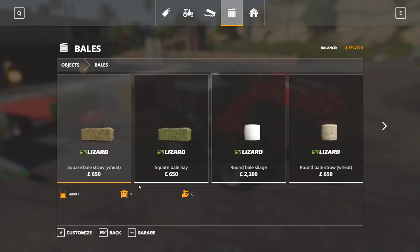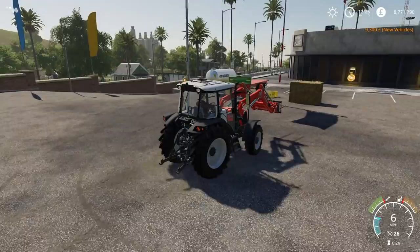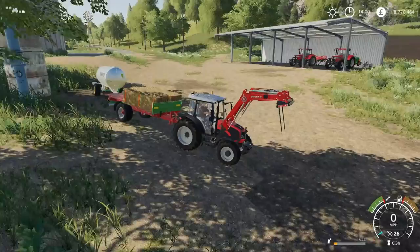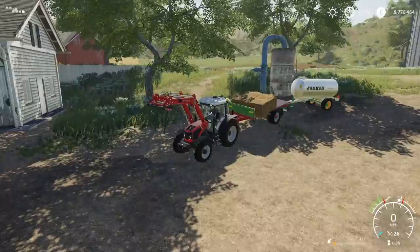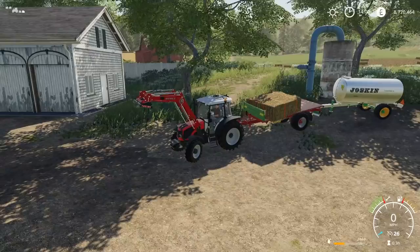That should be ready to go — we'll go ahead and load these up. I need to find a water fill point. Actually, I've found one — we're back at the yard. It's just a little tower here with a blue pipe going out of it, pretty easy to find. You can see there's a weird road train contraption going on here, not very realistic, but it saves us time. We'll go ahead and fill this up to 4,000.